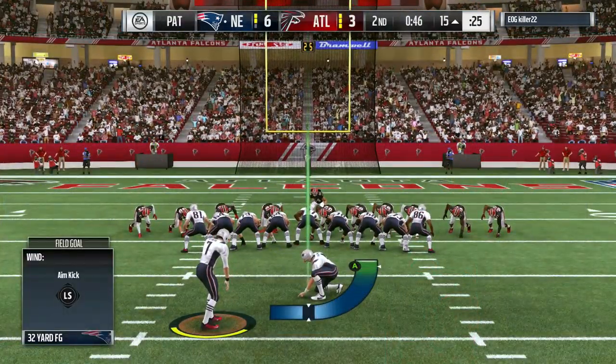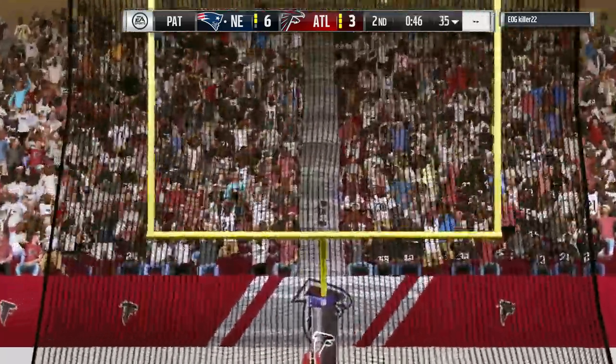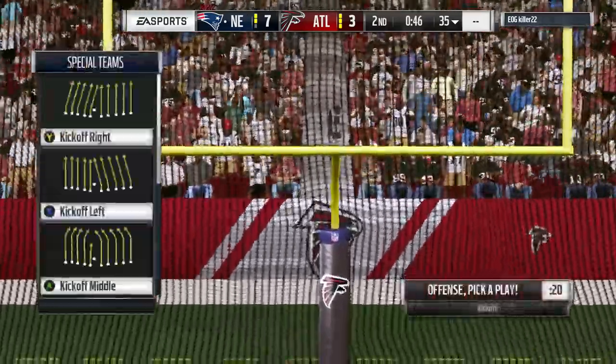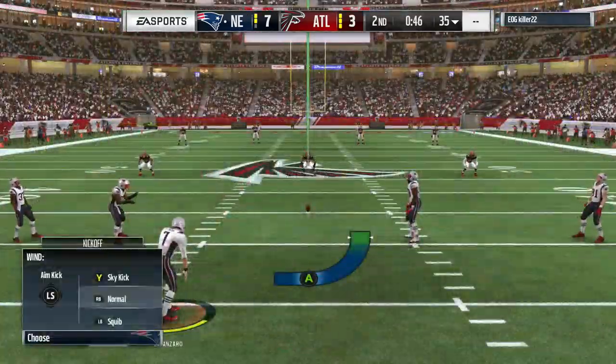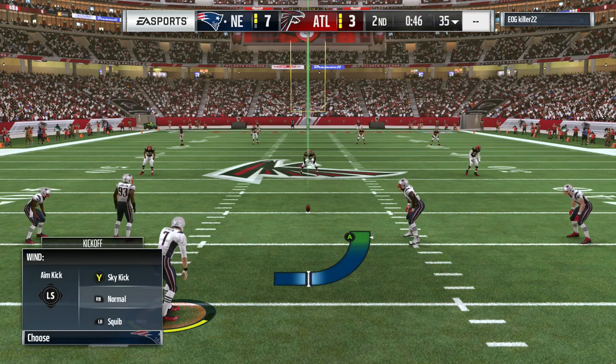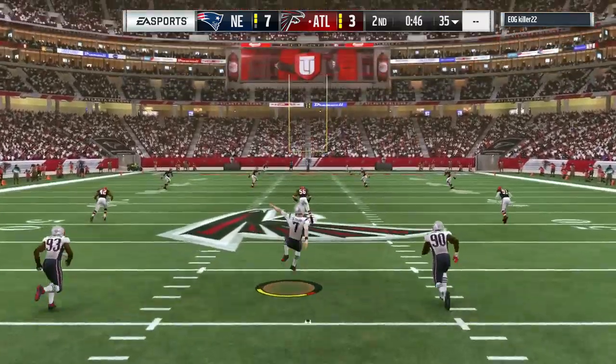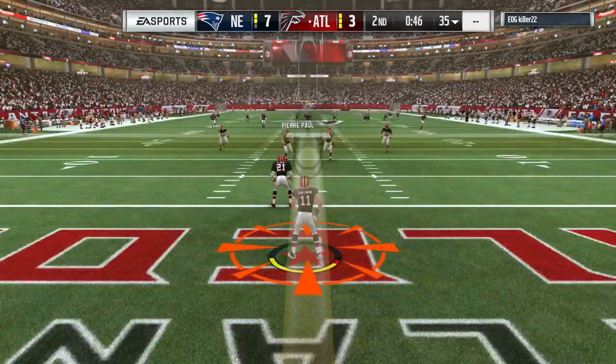A dangerous pass over the middle into zone coverage — and it bit him hard. When you throw it in that direction versus that zone, the linebackers have gotten to their spot, gotten their heads back around, and can see the quarterback and everything in front of them. Big advantage — and it's picked off for a touchdown.